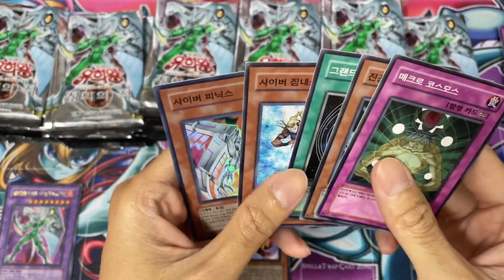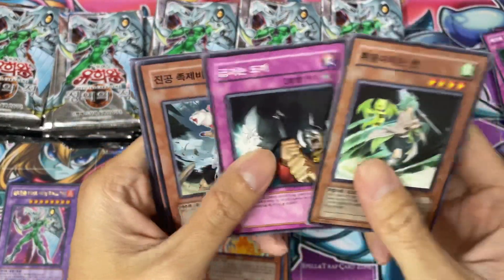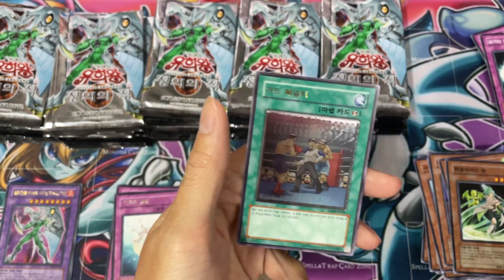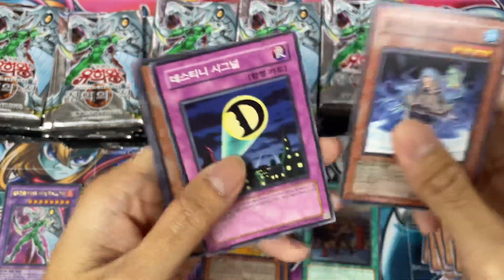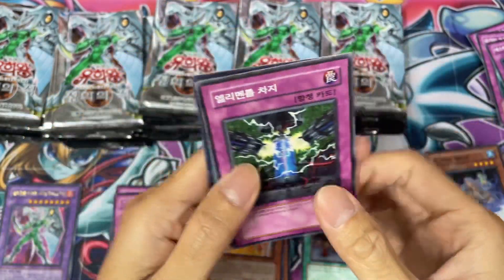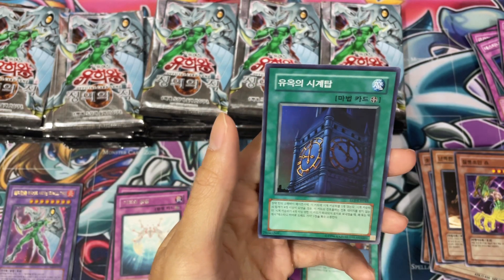They come in the Rare form and the Ultimate Rare form. Let's see if we can get that because I really like that card a lot. This is Guard Penalty. Okay. Oh, this is the Ultimate Rare. Wow. Oh wow — what is this? Clock Tower. This is a Clock Tower Prison.